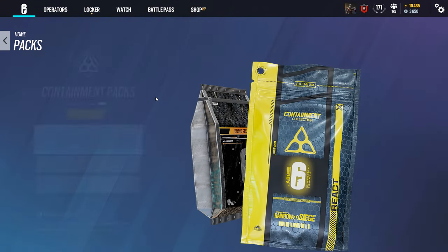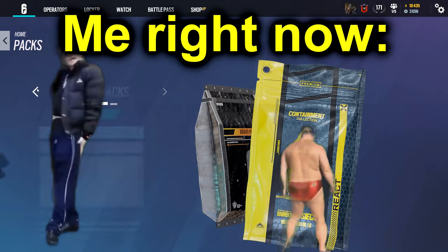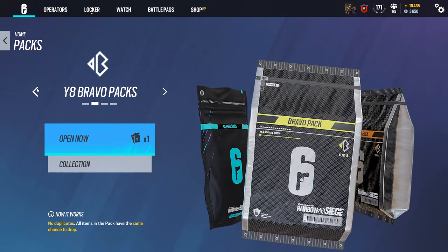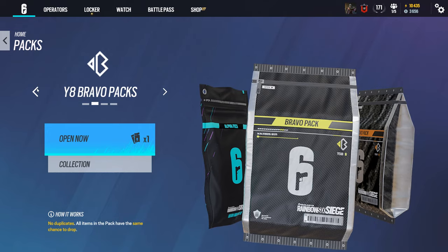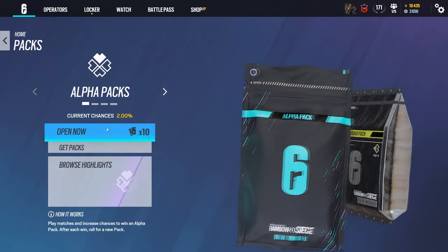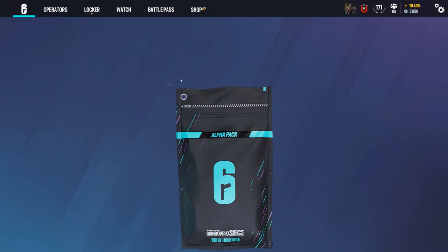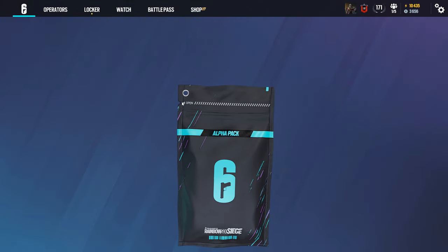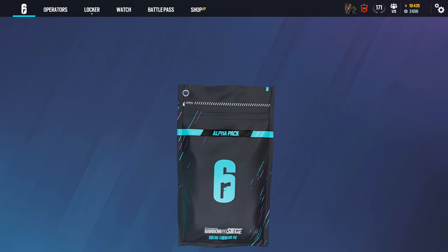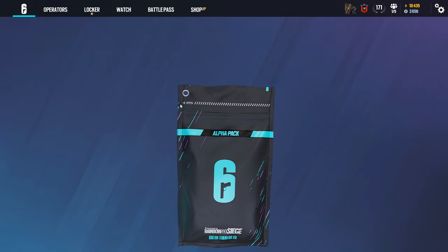Finally the time has arrived. Let's open up the alpha packs. I got three containment packs, I got Year 8 Bravo packs — three of them — I got one Year 8 Bravo pack, the regular one, and I got 10 alpha packs. So let's start with the regular ones and open the 10 regular ones first. The containment pack will be last because that's where most of the fun is.